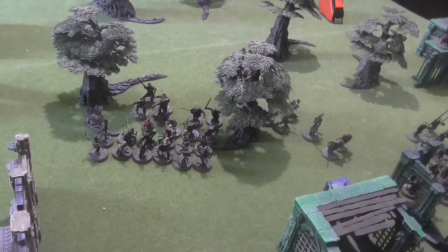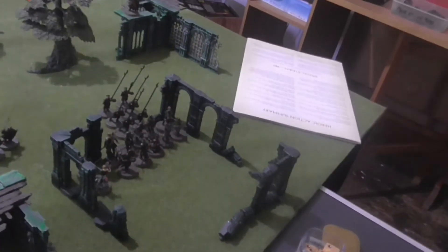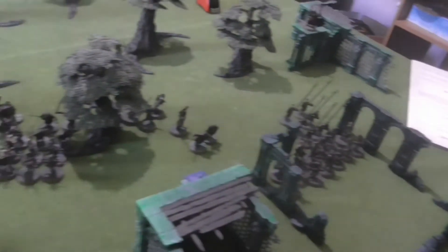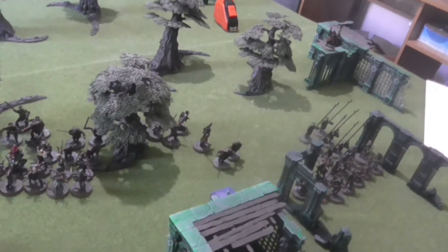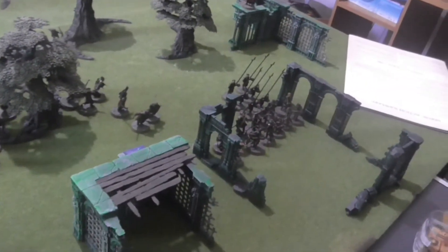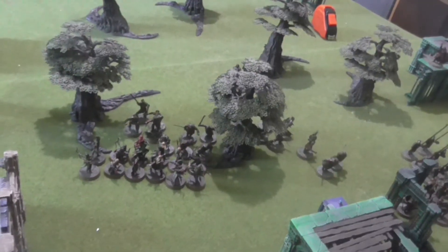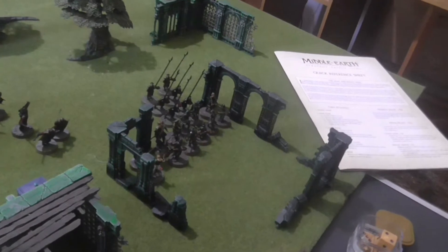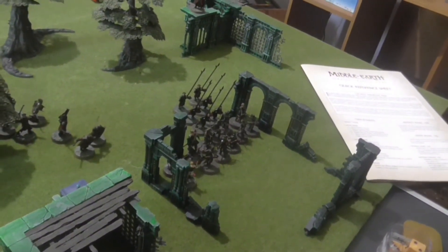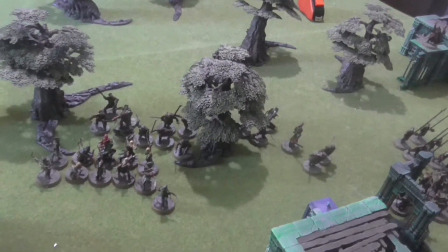Toriel's group moved back so the big unit couldn't reach them for combat but they could still shoot. Legolas's group stayed put, though I misjudged the distance — the large group of Uruks split up and got into combat. Shooting from all the elves caused no wounds; return fire from the Uruks all aimed at Legolas caused a wound, but I fated it, spending a might point to make him pass.